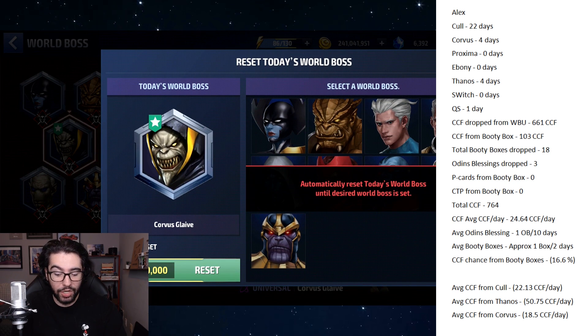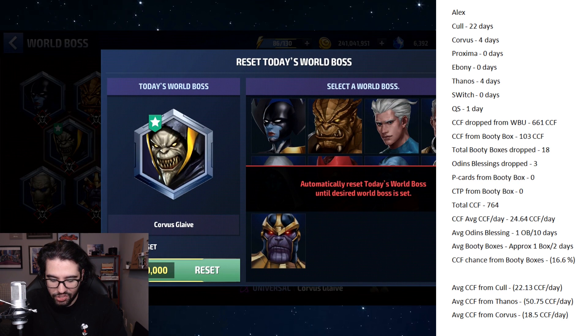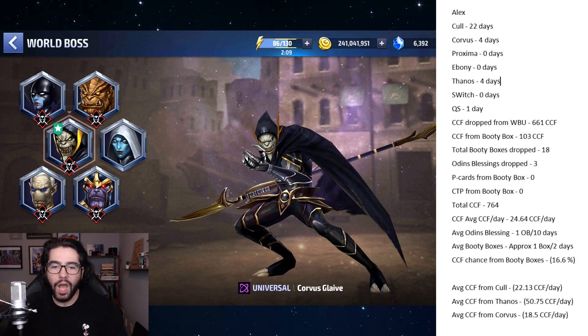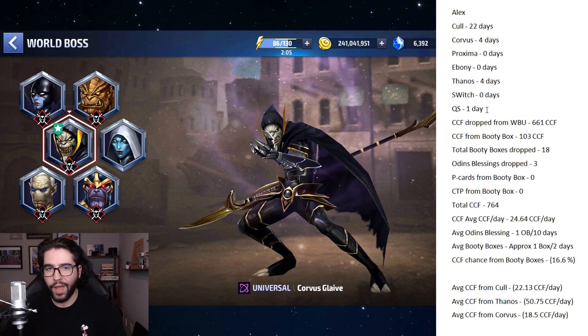Refreshing to Thanos is another strategy that might actually work, but it's extremely expensive, not guaranteed, and risky because you could refresh and not get Thanos — it's a 1 in 9 chance since you're already on Corvus. I also played Quicksilver one day for a YouTube video where I was trying to play around with really bad characters.